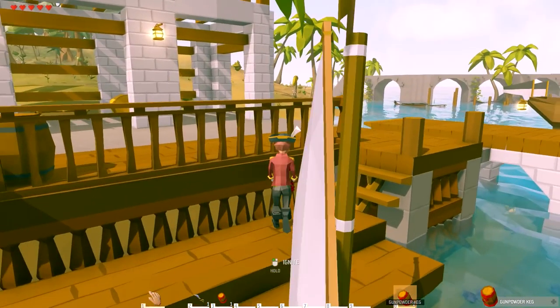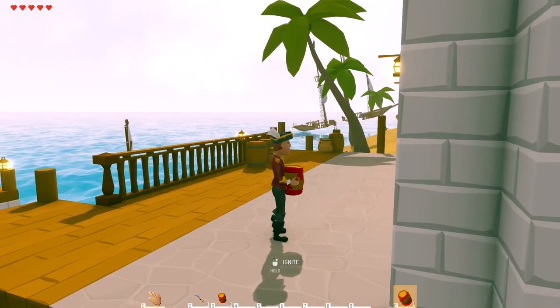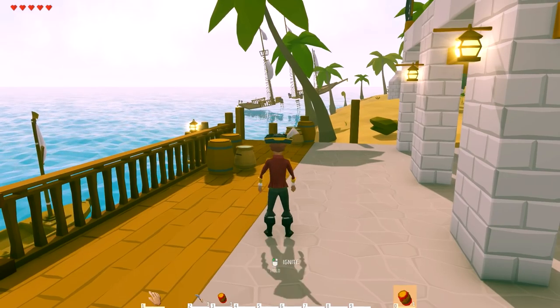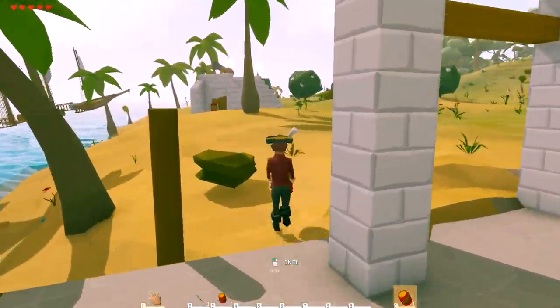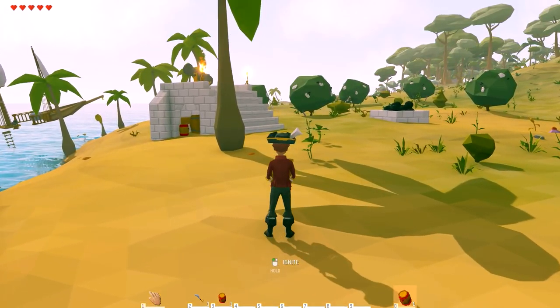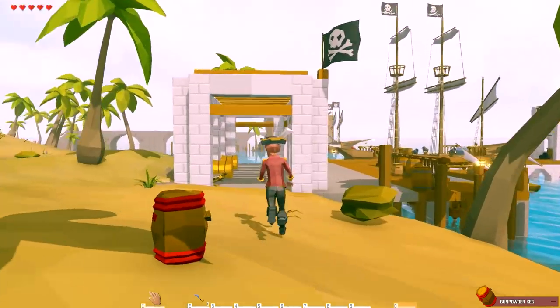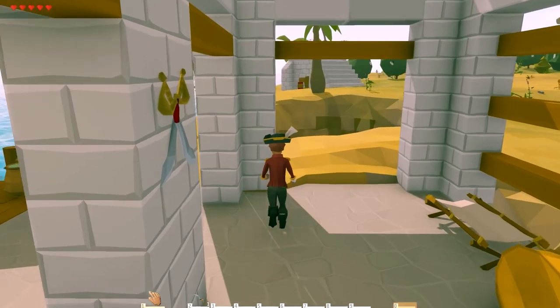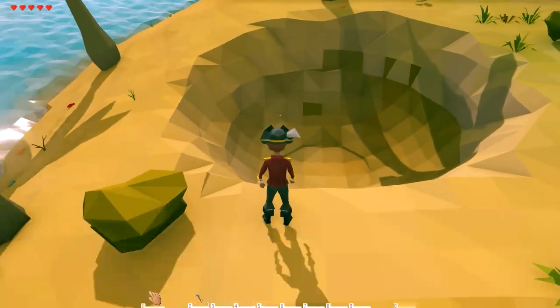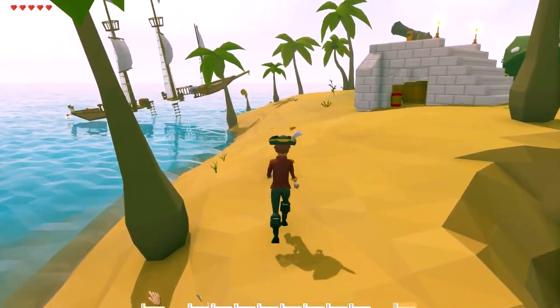There's a Powder Keg — I'll pick that up. I have no idea what I'm going to do with that. Obviously I can light this up, I guess. Can we light this up? Let's see if we can place this over here and make an explosion. Can I ignite? Oh shit — holy crap! Well, that was a crater. That is really freaking awesome.